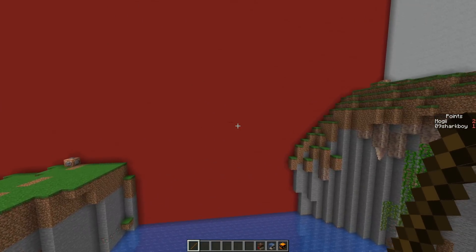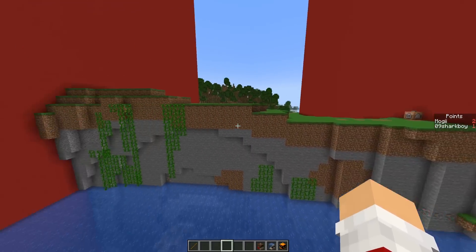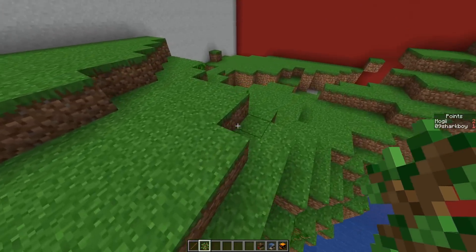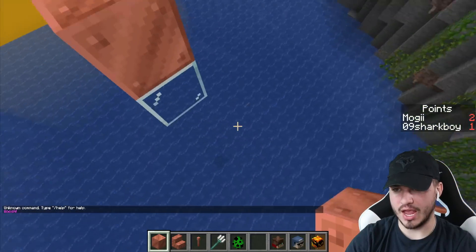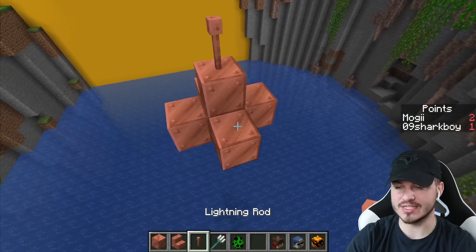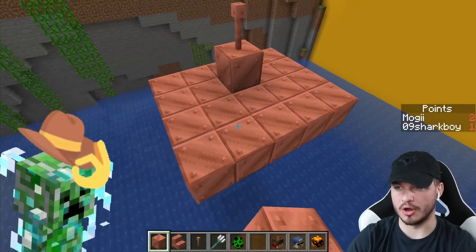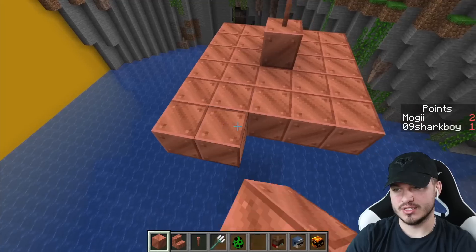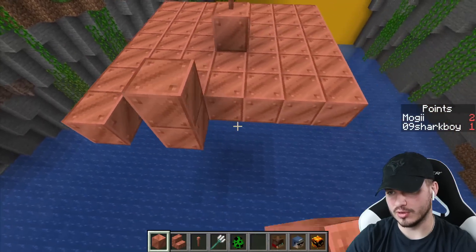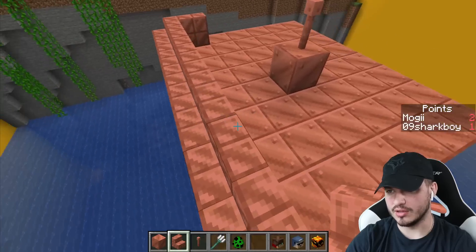It wouldn't be good destroying their build immediately, so we're gonna start building here first. The cliff here is already satisfying — let's decorate it with some trees. I want to build something really satisfying, so I was thinking we keep a lot of creepers in here and make a whole charged creeper farm just by doing this. Let's close this up, one more layer, and maybe switch it into something like this.